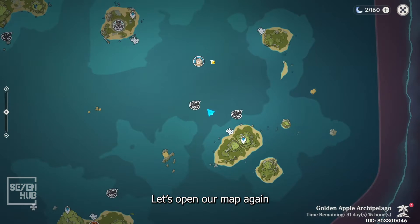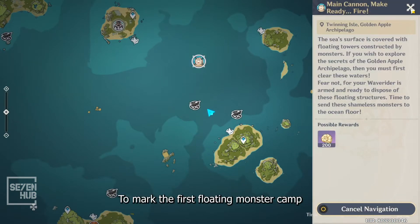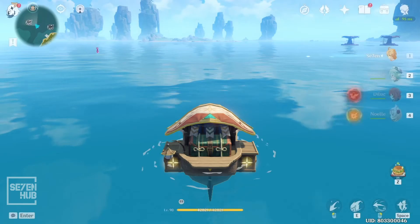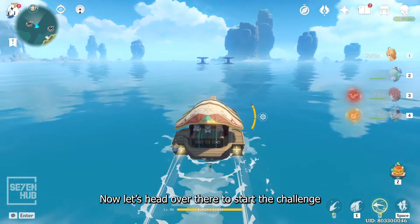Let's open our map again, click the event icon and then the navigate button to mark the first floating monster camp. Now let's head over there to start the challenge.